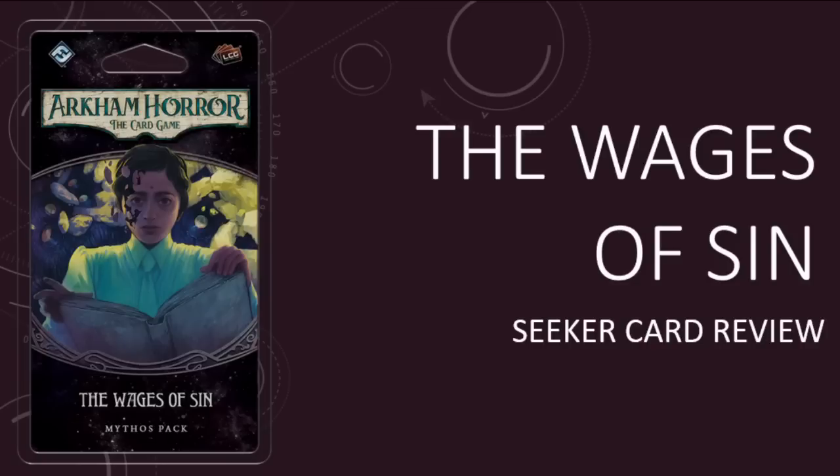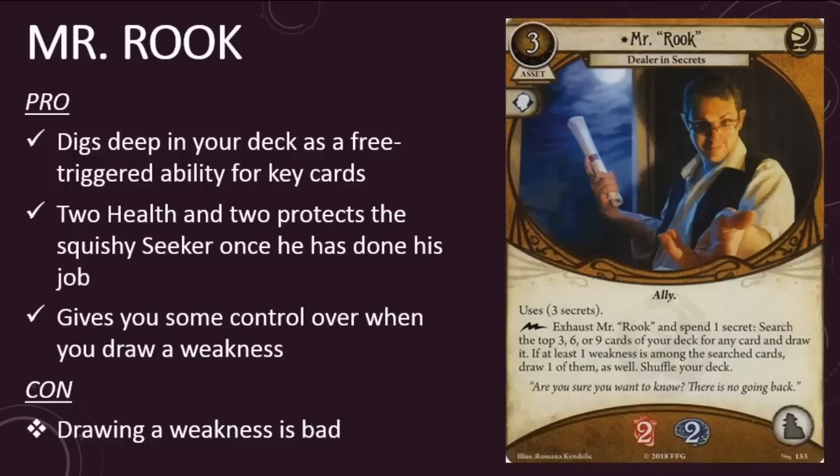The first Seeker card in the pack is Mr. Rook, Dealer in Secrets. He is a three-cost asset with a willpower skill icon and the ally trait. He uses three secrets and he has the following free-triggered ability: exhaust Mr. Rook and spend one secret. Search the top three, six, or nine cards of your deck for any card and draw it. If at least one weakness is among the searched cards, draw one of them as well. Shuffle your deck. Mr. Rook has two health and two sanity and takes up an ally slot.